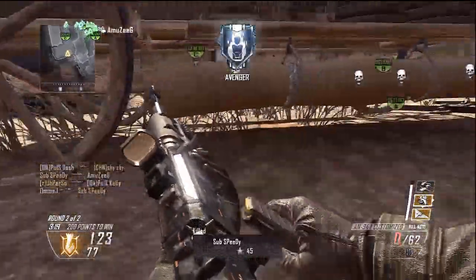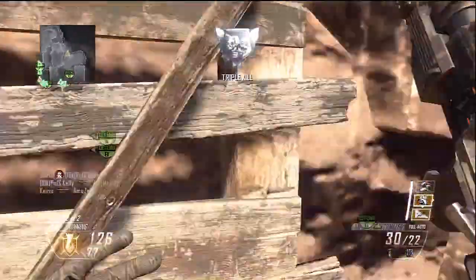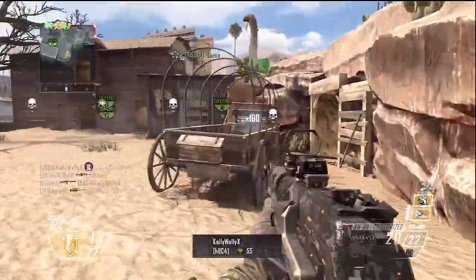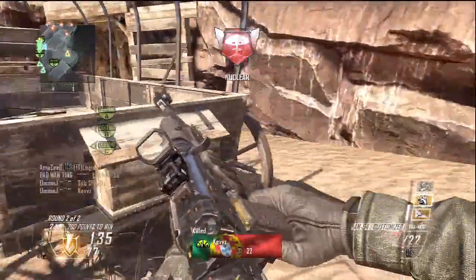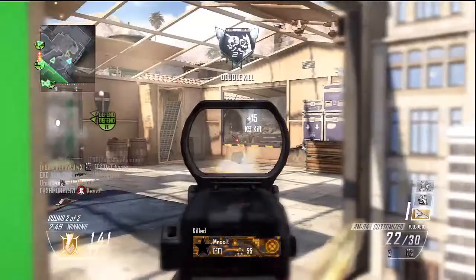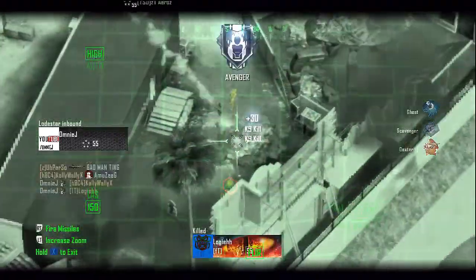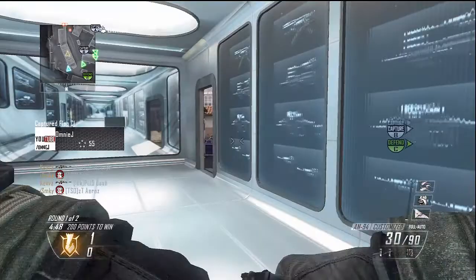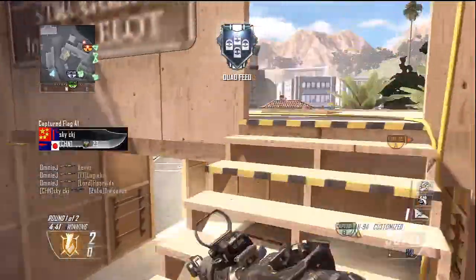People need to be punished more for backing out. No one really cares about their win-loss record — people mainly care about their KD. If you back out you should be banned from online play. Either you shouldn't be able to go online for 15 minutes every time you back out, so people think it's pointless, or you should be put down one rank. Even if you've unlocked all your attachments at level 55, if you back out and drop to level 54, you should lose those attachments and have to re-earn them. I just don't understand why they don't punish backing out more.